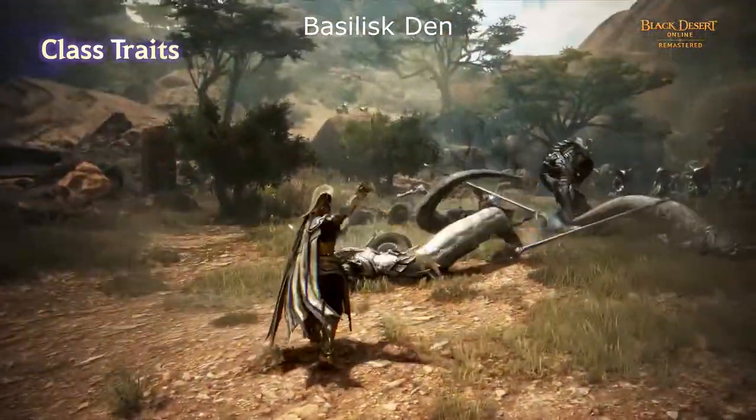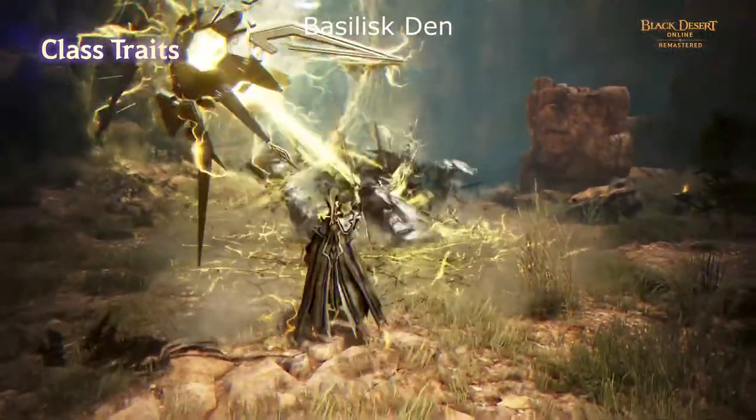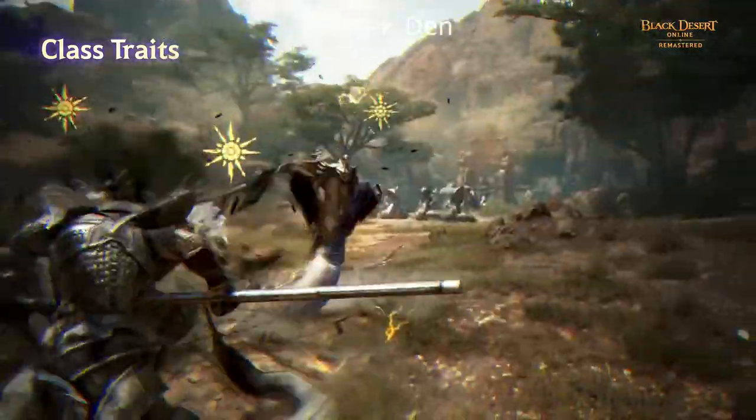Awakened Sage moves much quicker than in Succession. This is much more apparent when there are targets nearby.